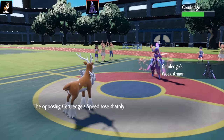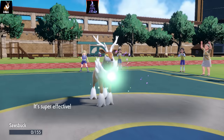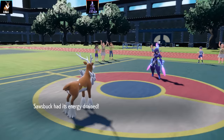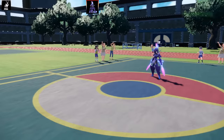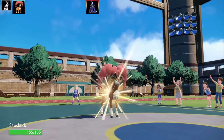This Sawsbuck has the Weak Armor ability with a Serene Grace set. I've got Headbutt, Zen Headbutt, Bullet Seed, and Double Kick with max Attack and max Speed EVs and King's Rock as the item. Unfortunately Serene Grace is going to be a great counter on my team and I'm going to faint, so we're going to go into Sawsbuck.